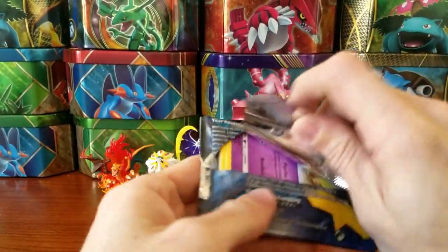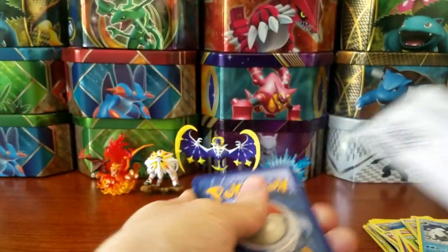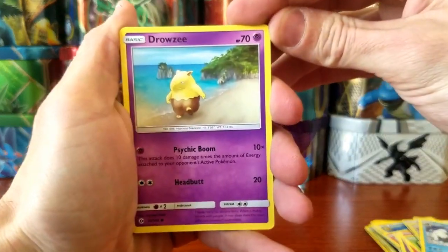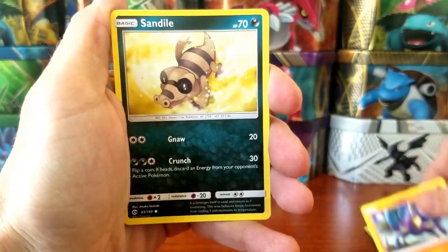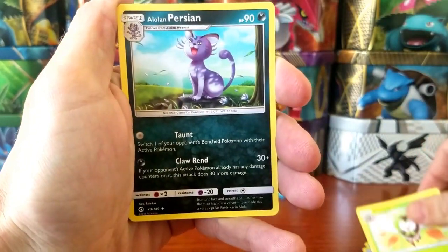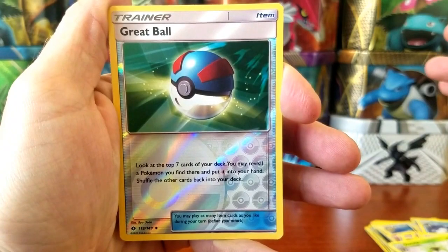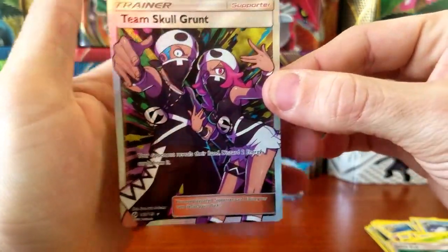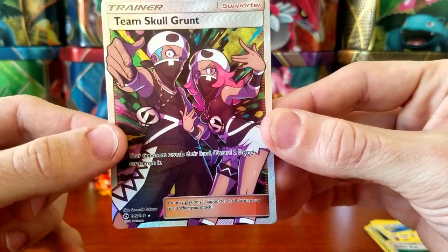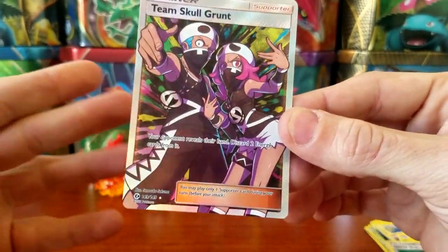My last Lycanroc box was also kind of disappointing — it was really just purchased for the GX — but let's find out if we can turn it around and have some last pack magic. We're starting off with a Drowzee, a Crabrawler, a Sandile, a Meowth, a Pikipek, an Energy, a Nest Ball, a Dartrix, an Alolan Persian, a Great Ball reverse holo, and our final card — there's that focus — is a Team Skull Grunt full art trainer card! Oh, that is gorgeous right there. Totally awesome card — I knew the goodness was hiding in that Lunala pack!